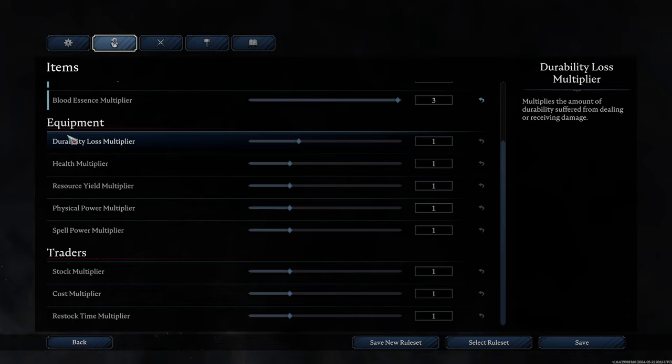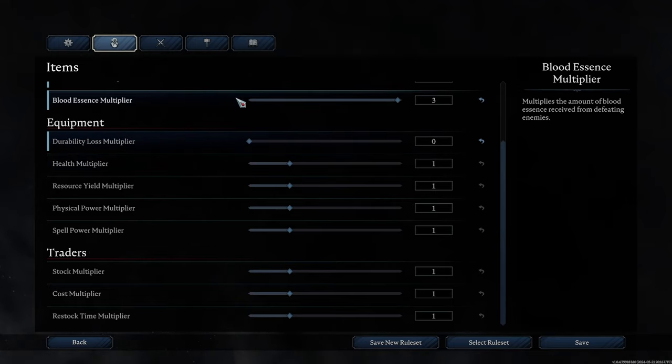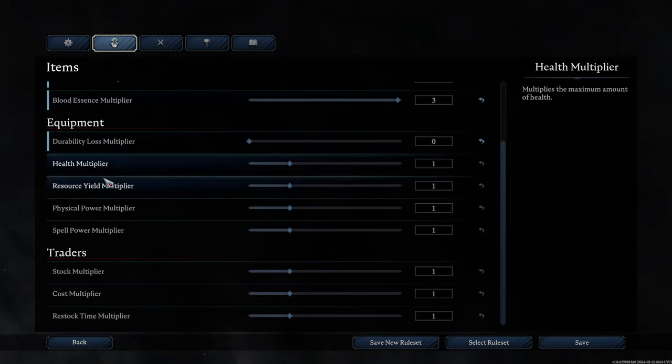Equipment durability loss multiplier — there is durability loss in the game. I like to move it all the way down to zero because I really don't like repairing gear, especially when I'm trying to progress to the next tier. I don't like having to repair gear I'm trying to get rid of anyway. But if you want to increase durability loss and make things harder on yourself, feel free.